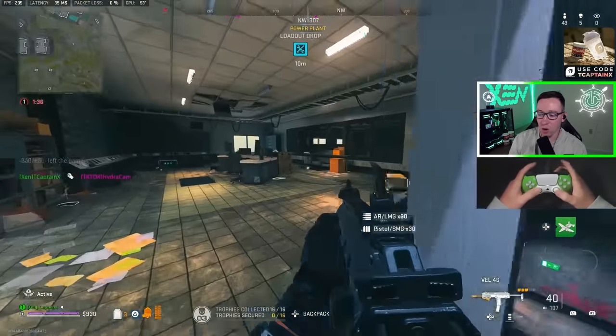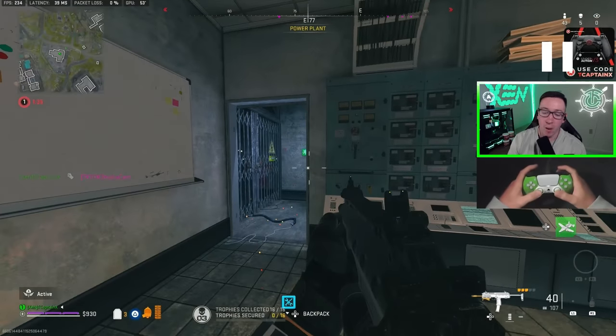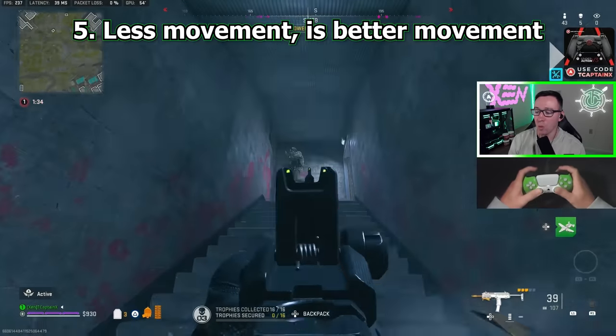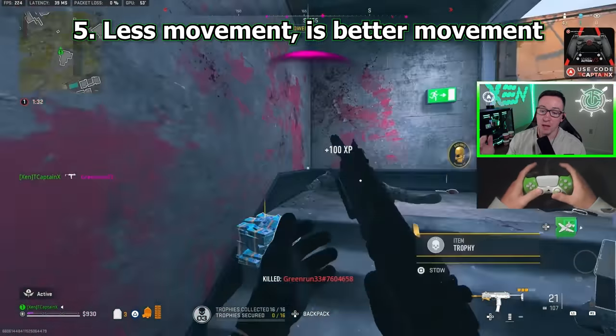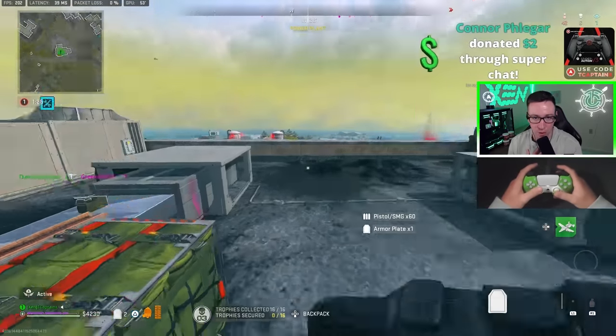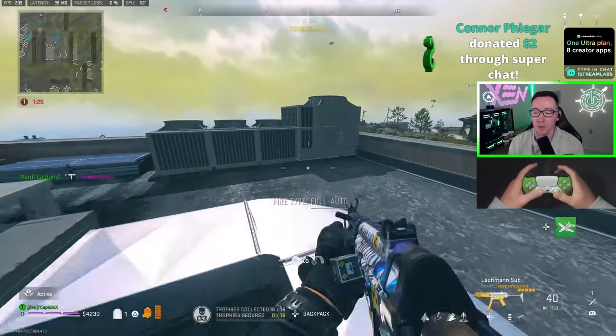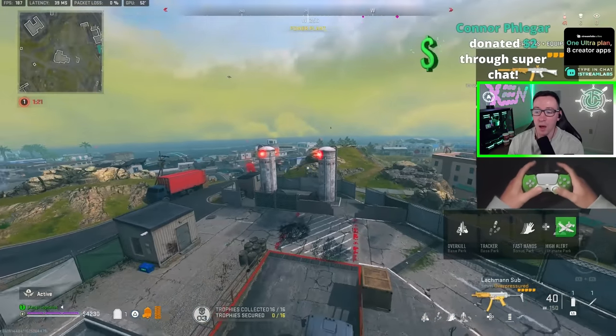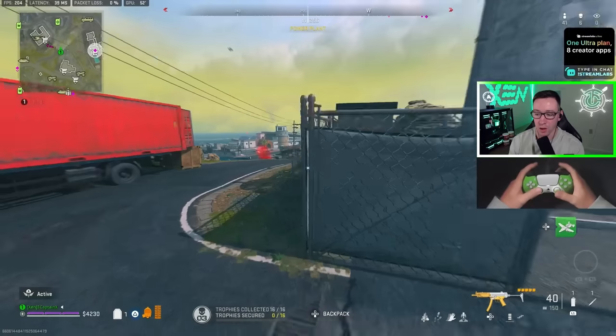We've got our loadout down finally. I'm hearing footsteps above me — this is going to be tip number five: less movement is better movement sometimes in Warzone 2. Watch how all I do is pre-aim, and he came around flying trying to hit a jump shot, but who won the gunfight? The guy that was pre-aiming wins. TTK is very fast in Warzone 2. At the end of the day, it comes down to who hits first shots and who hits the better shots.